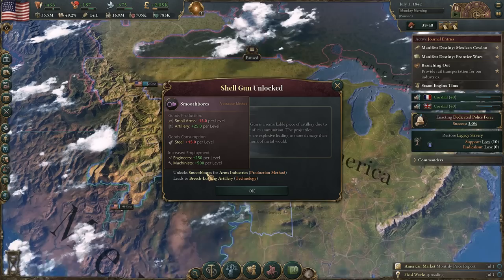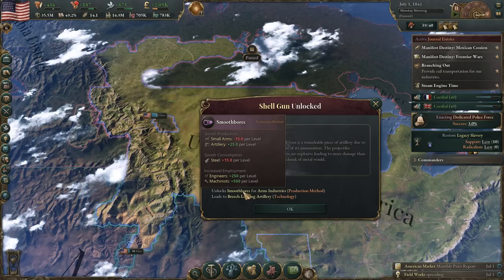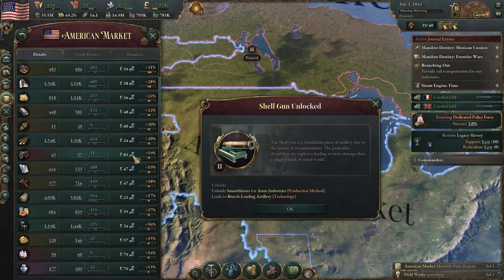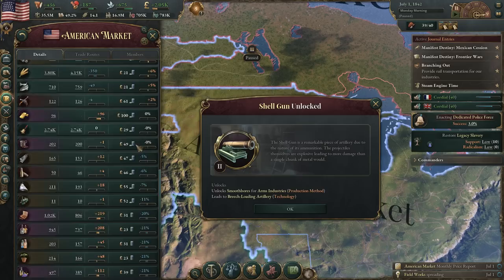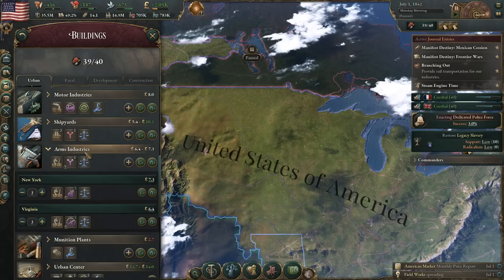We also got Shogun. We were getting the technology spread from it, and it's going to do one main thing — we're unlocking smoothbores for the arms industries. That's going to result in us producing less small arms and more artillery at the cost of steel, while also giving us some extra and more advanced jobs like engineers and machinists. So we're probably not gonna want to change that up right now. Artillery is a bit expensive, so let's take a look at the small arms cost. It's certainly cheaper than artillery, and we only actually have one level of arms industries — that's something we need to improve.